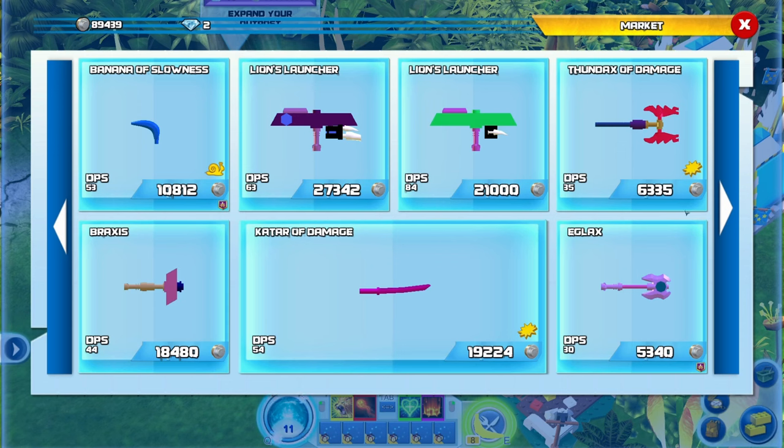We also have a brand new weapon shop in which you can buy new weapons with studs. If you take a close look, you can see that some weapons are better than others, and some weapons even have icons attached to them. These icons indicate a special attribute — some weapons do extra damage, some slow enemies, and all kinds of stuff like that.